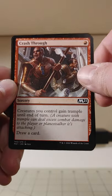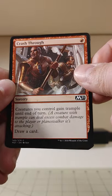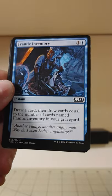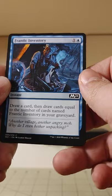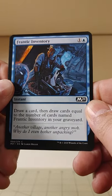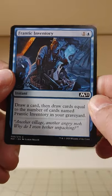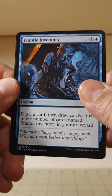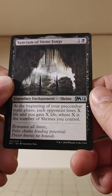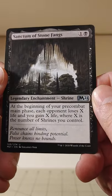Crash Through — creatures you control gain trample until end of turn, and you draw a card, all for a lovely economical one mana. And a Frantic Inventory — draw a card, then draw cards equal to the number of cards named Frantic Inventory in your graveyard. That's more for standard or limited. I'm usually more interested in finding commander stuff. Like Sanctum of Stonefangs here — this is a legendary shrine.